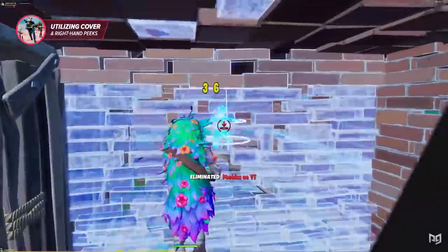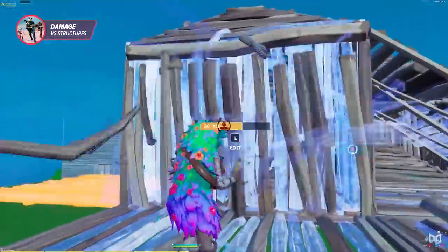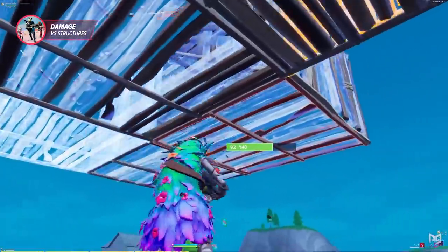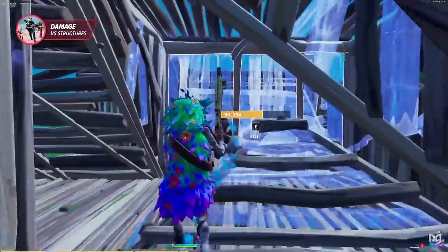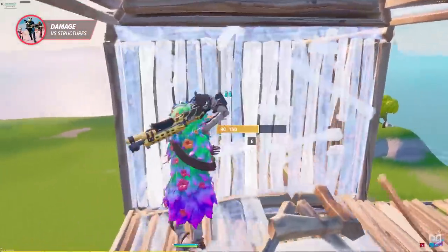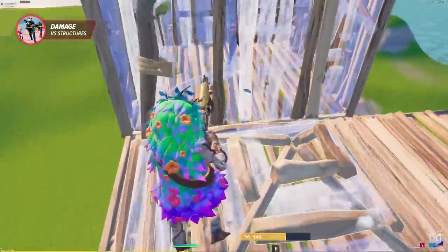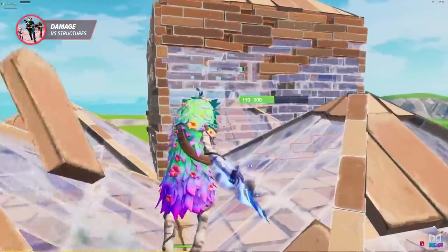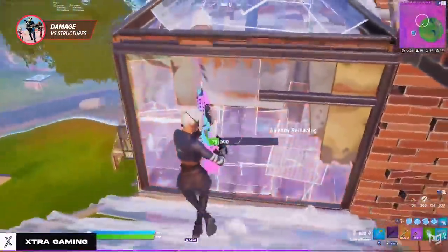Two things the tac shotgun has going for it over other shotguns are its ammo count and structure damage, and that's why you should use it more often to pressure your opponent's builds. The high-rarity tacs — purple and gold — deal 75-plus damage per shot to builds, the same as an initial pickaxe swing, and since you don't have to reload often, they're perfect for applying pressure when trying to replace walls. Pros renowned for their fighting abilities utilize the tac this way all the time. Sure, your pickaxe can technically deal more damage, but so many players go for quick edits when they see your pickaxe. If you pressure and take walls with your tac, you're going to be ready to shoot as soon as they edit on you — and that's more important in the long run, even if you're tearing through walls at a slower pace.